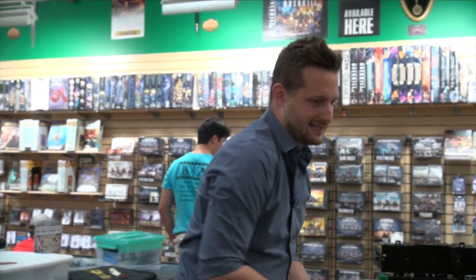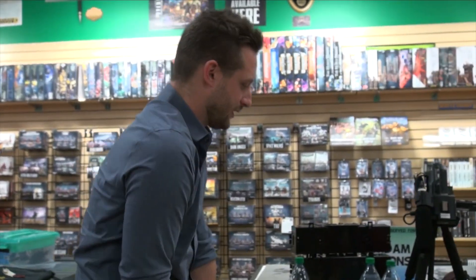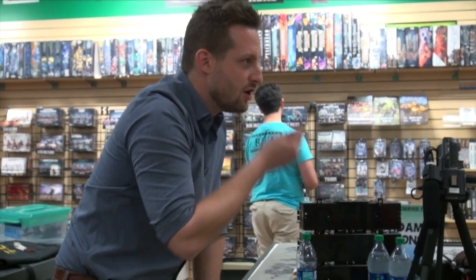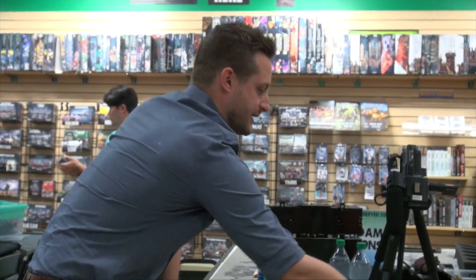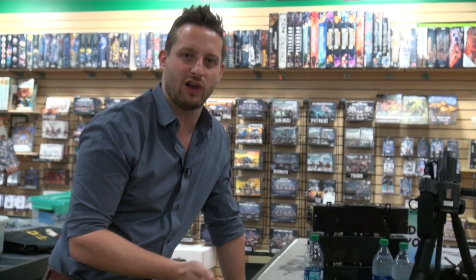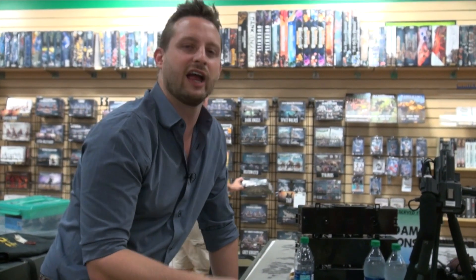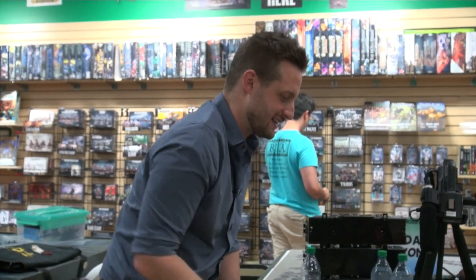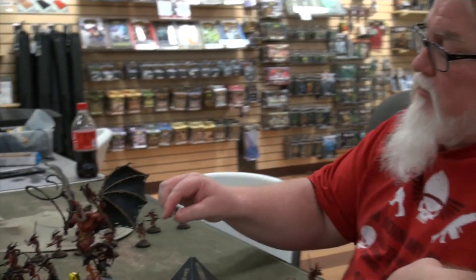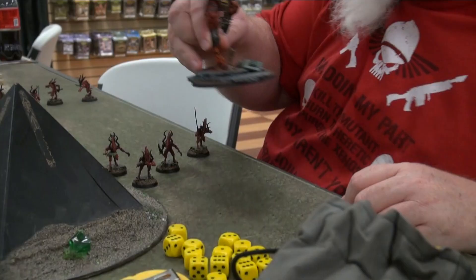Psychic phase — I don't think I have anything crazy to do, so I'll just shoot. Four Laz Cannons at that Bloodthirster. Three hits, wounding on threes — three wounds through. This could be good — 3D6 worth of damage against the Bloodthirster. He's only got 12 lives left. Statistically I'm looking at doing at least 10, but let's hope for 12. Come on — yes! 12! Got it! That was lucky.